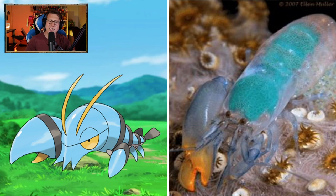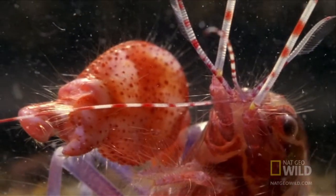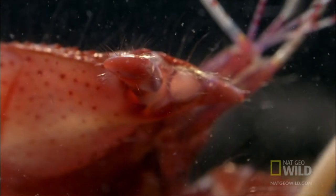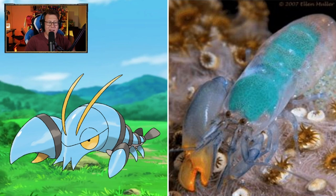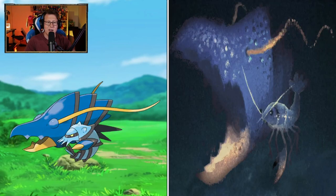Clauncher — after the pistol shrimp! The claw snaps shut so fast. So that's what it's based off — really cool. I love it. It's keeping the colors as well. And Clawitzer — I always love how small the shrimp is compared to how big its claw is. So I'm glad that this is continuing here. That is awesome — it's got a definite cannon for an arm there.